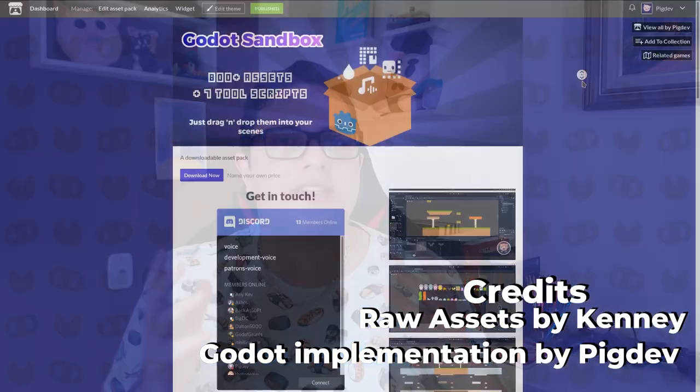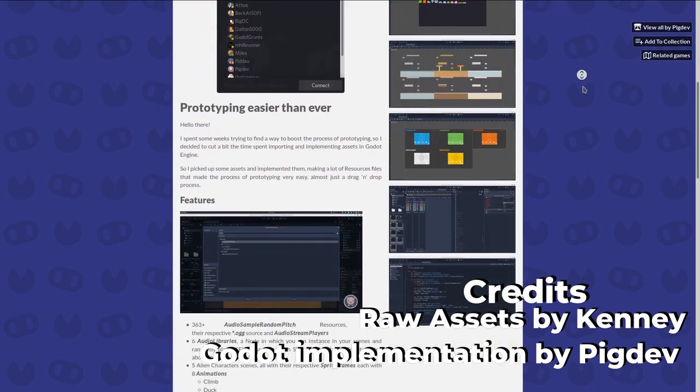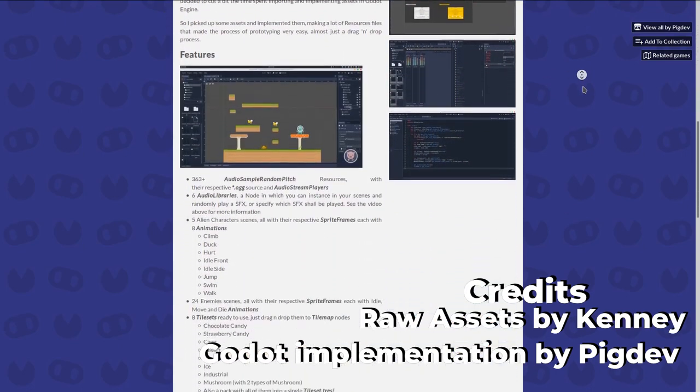So, you want to make your games efficiently? I got you covered! I make quality, ready-to-use assets, just like this good old sandbox — a 5-star rated asset pack, present in more than 90 collections from game developers just like you on itch.io.